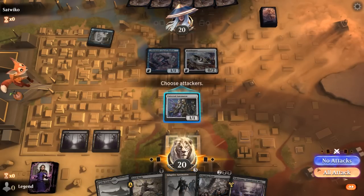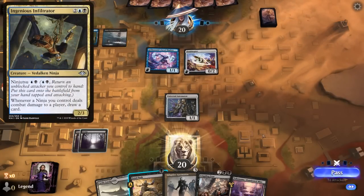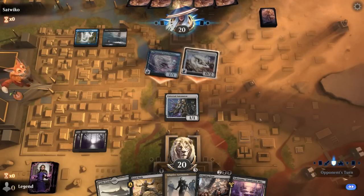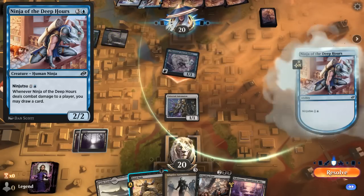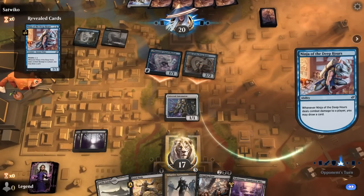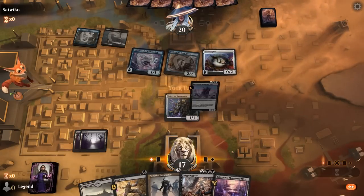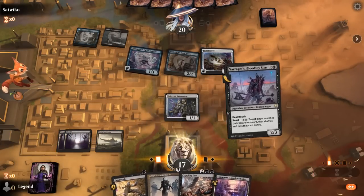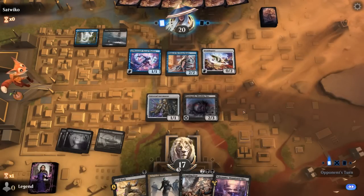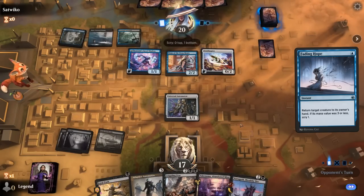Ninja of the Deep Hours — also four mana, so can't Fatal Push it. We'll have to wait for Crippling Fear. Opponent gets to replay Ornithopter to enable their next Ninja. I can play Varagoth at least to discourage attacks. Opponent bounces Varagoth so they can get in with the Ninja again. The card draw is adding up — probably see another Ninjutsu here. Another Ninja of the Deep Hours. At least we can take both of them out next turn alongside Ornithopter and Thousand-Faced Shadow.